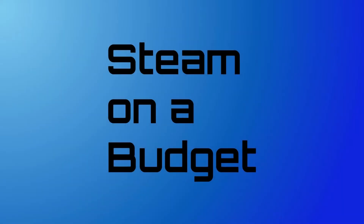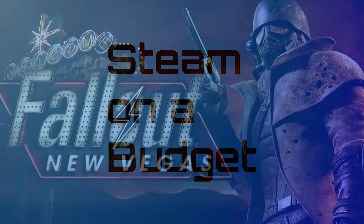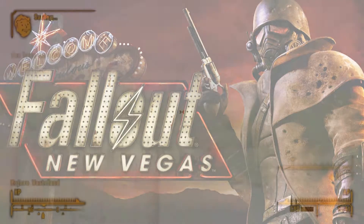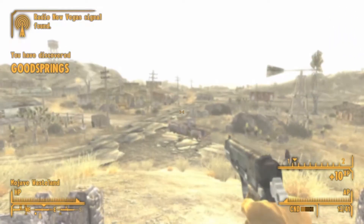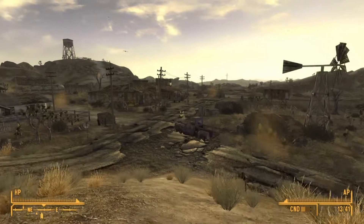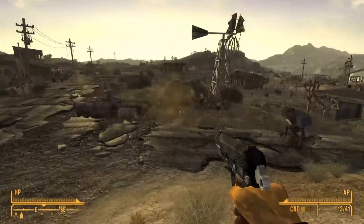Hello and welcome to Steam on a Budget. I'm Drew, and this week I'll be going over the open world post-apocalyptic classic Fallout New Vegas. New Vegas is an open world first-person RPG where you play as a courier — an angry mailman who is getting revenge on the man who shot you in the head — and you will go on many adventures as you search the Mojave Wasteland for revenge.